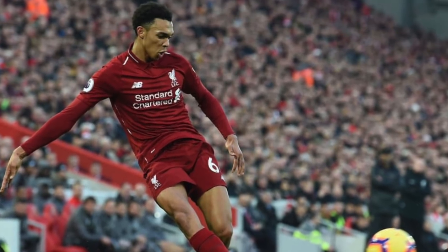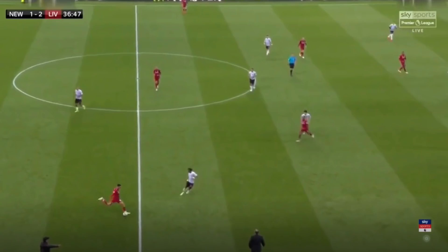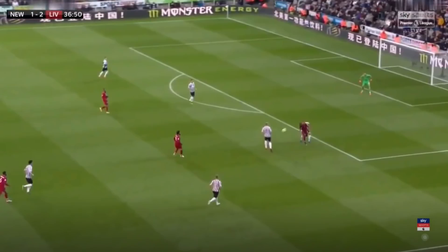When Liverpool weren't able to find a free player in midfield, they would usually have Alexander-Arnold play a long ball in behind. Here, Liverpool haven't found a free midfielder, so Alexander-Arnold plays a long ball. Because the spaces between the lines for Newcastle were so big, Liverpool could often win second balls after these kind of long passes.